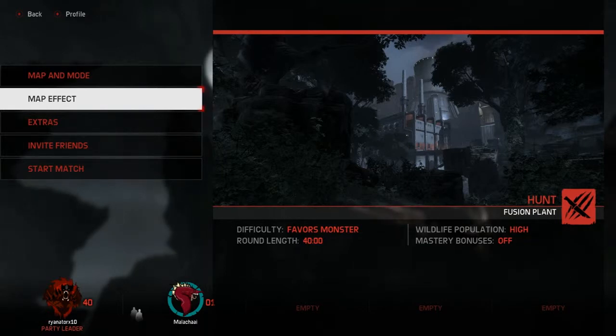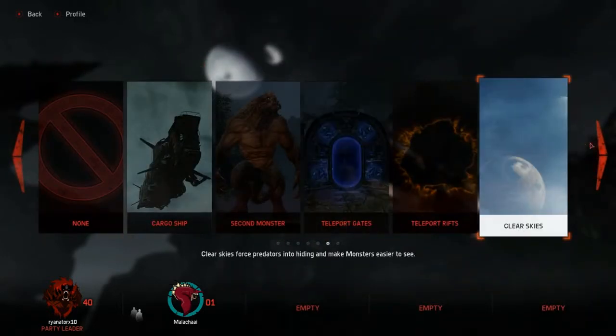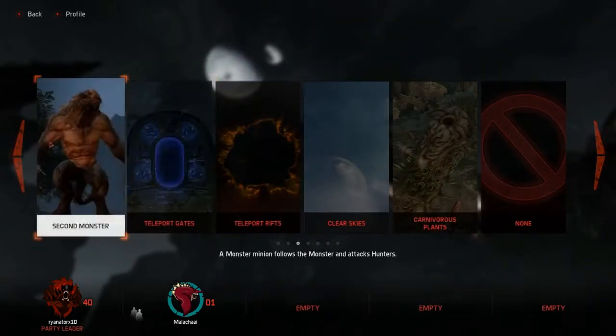We're going to be doing the classic Hunt mode on Fusion Plant — it's kind of the map most people first play. I'm going to be playing as the hunter team, hunting down Malachi as the monster. There are different map effects and I want to know which Malachi would prefer, since there are effects that benefit hunters, benefit monsters, or don't benefit either team.